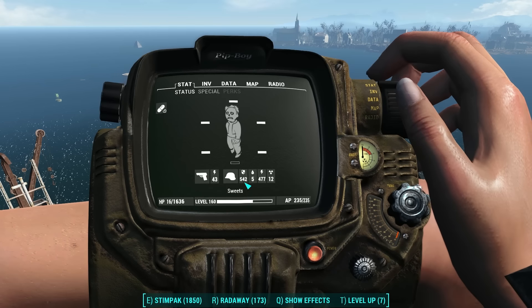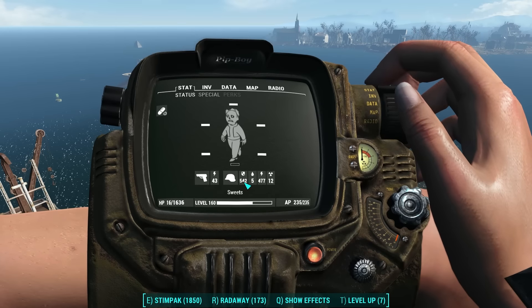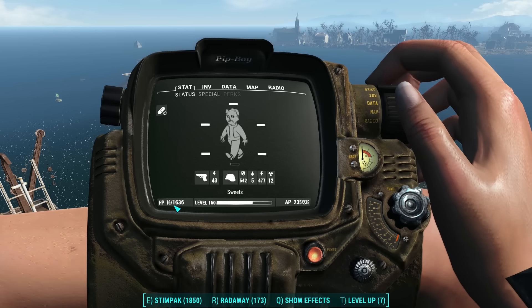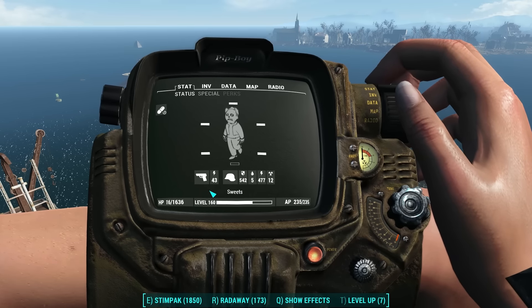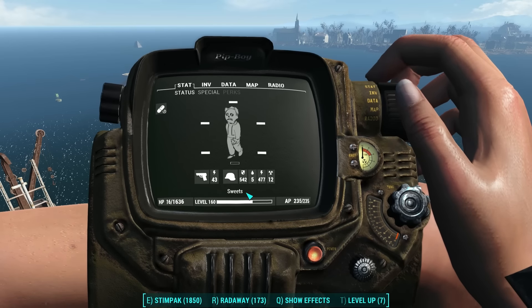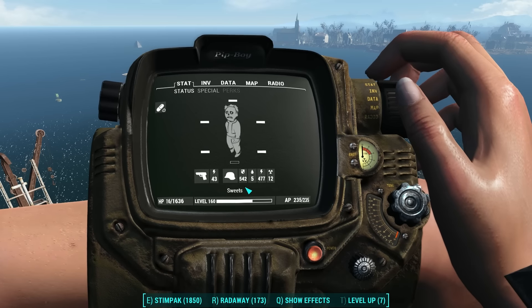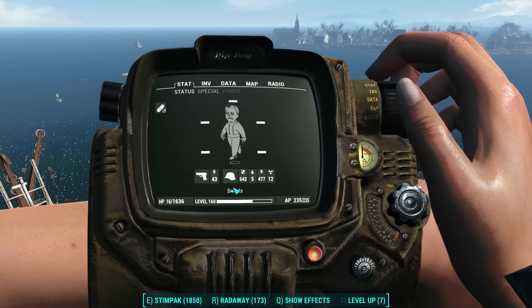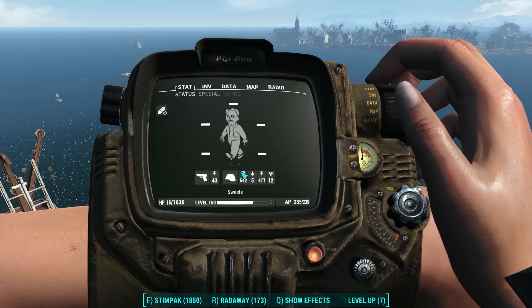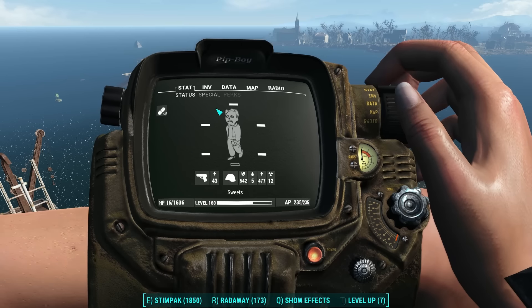So we went up 100 points of damage resistance by using this. Now we only have 16 HP left, so how useful would this actually be? Maybe if you're completely out of stim packs, there's no way to heal your life, you don't have any RadAway, and you're in a thick fight — you could pop one of these to up your damage resistance for a brief period of time. It's going to be situational really. Let's try the next one.